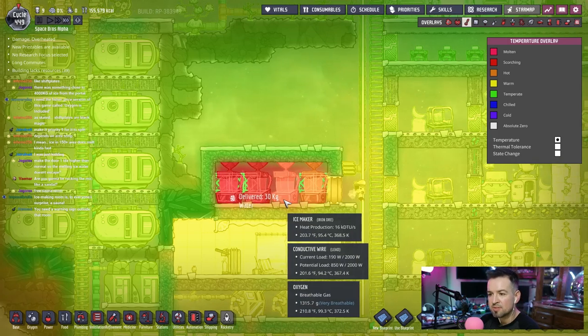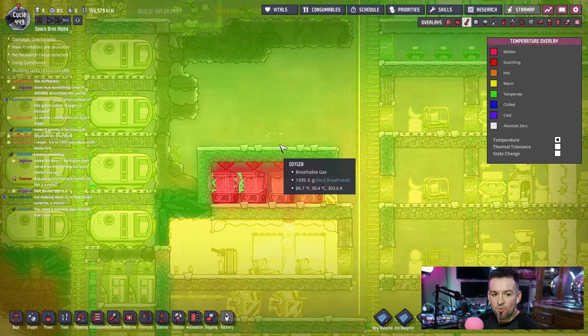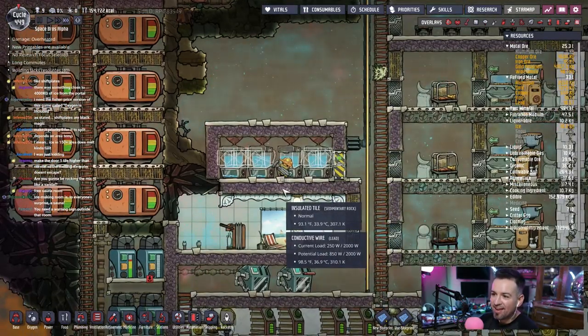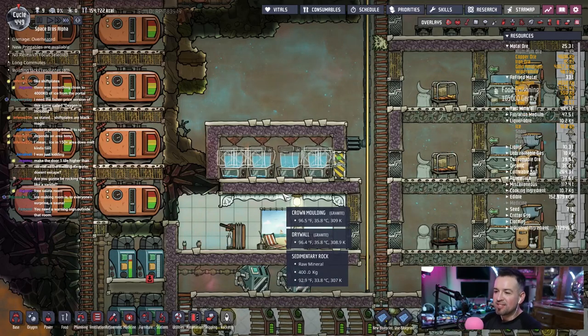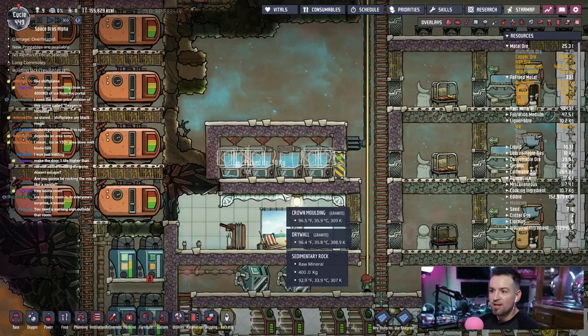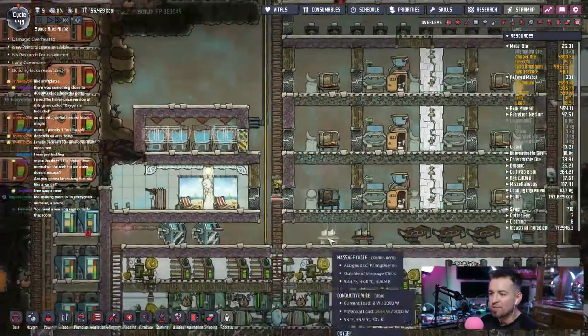There's still some ice here. Need a warning sign — ice room. I genuinely want to see what happens with these ice temp shift plates. I strongly feel like they're just gonna melt, but I don't know, so we'll see.